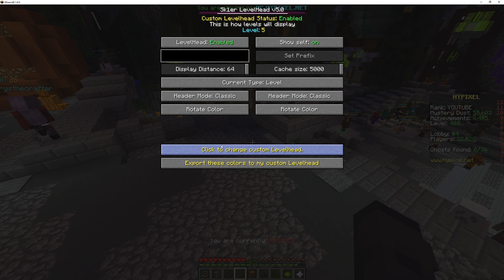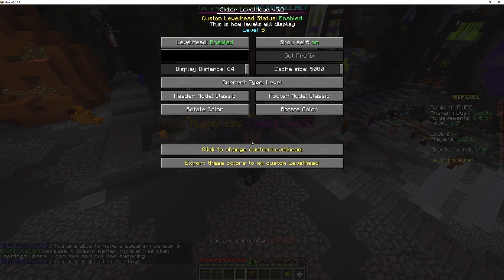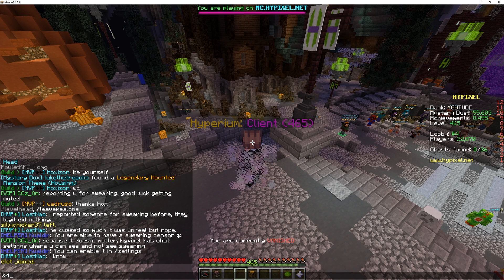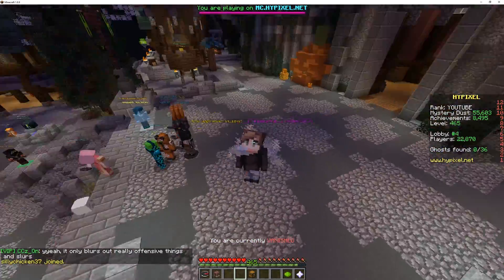You can also buy custom LevelHead — please do buy custom LevelHead. I've added some extra customizability for it. You can now remove the colon. So right now it's like header colon level, but you can remove that. It's a server-side thing where when you submit your custom LevelHead message, you can check a checkbox to say if you want to remove it. And with custom LevelHead, you can also add a color code — so if you wanted an ampersand-four there to change the color halfway through, that is now completely possible.